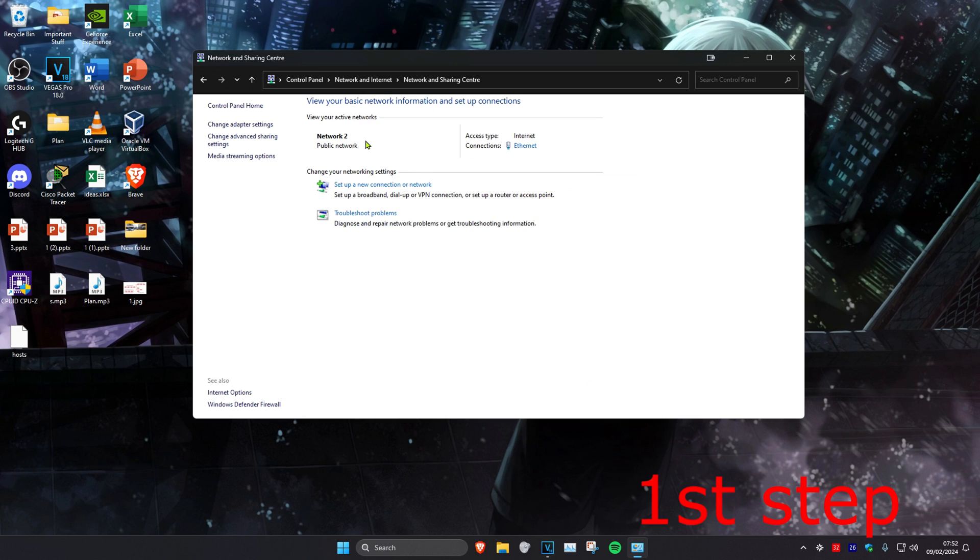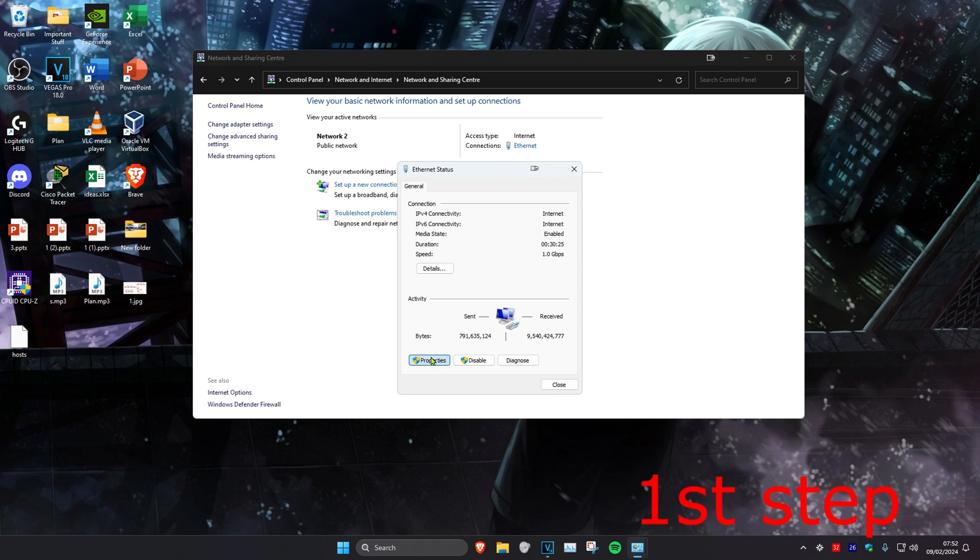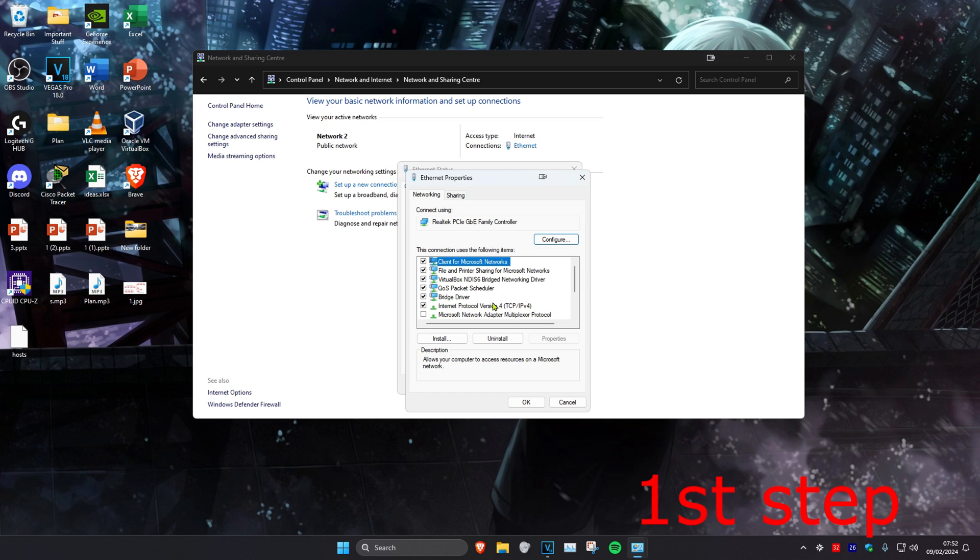Find your network connection — it might either be Wi-Fi or Ethernet. No matter which one you have, click on it, then click on Properties, and then click on Internet Protocol Version 4.